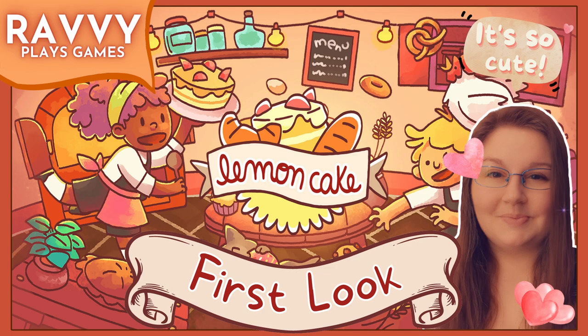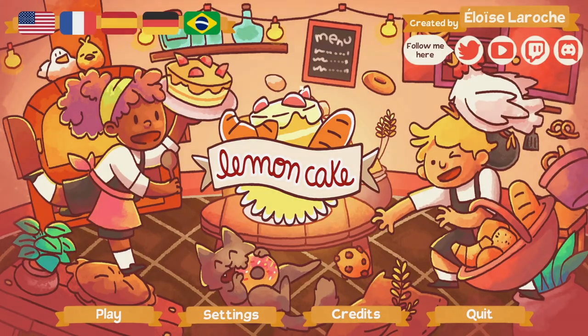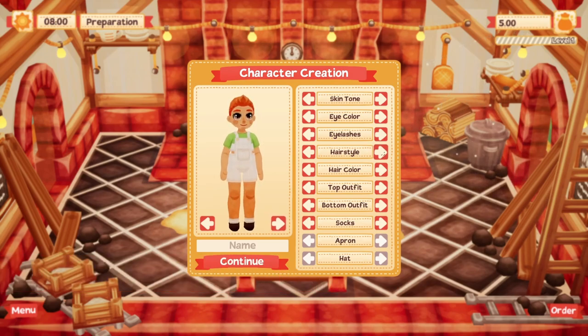Hi, this is Ravi of Ravi Plays Games. Today we're going to take a first look at Lemon Cake. Lemon Cake is a casual management baking sim developed by Cozy B Games, released in February of 2021. This is my first time playing the game, so we're going to jump in together. Some of these character options have more options than others, and I'm a sucker for the puffy buns — they're super cute.